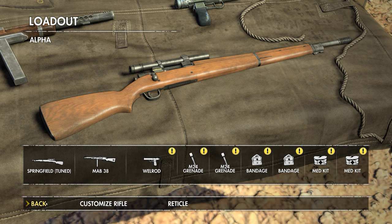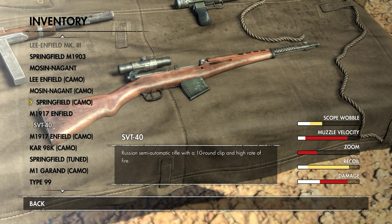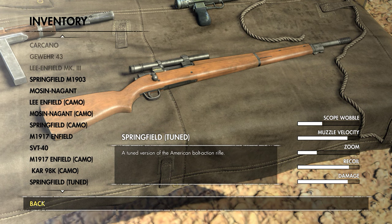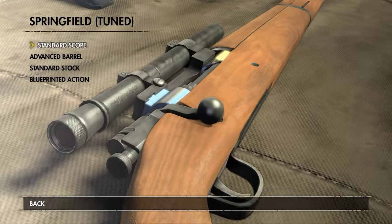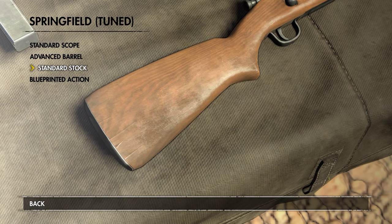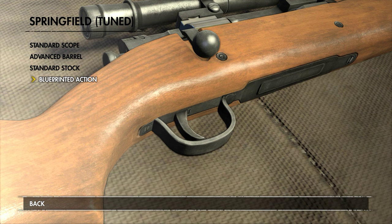But the most interesting bit is about the rifle. There are loads and loads of sniper rifles with all different stats, and you can also customise each one individually with different bits of equipment, which changes the way it works. I've set mine up for having lots of stopping power, but it has a high recoil. Obviously you can set it up however you wish.